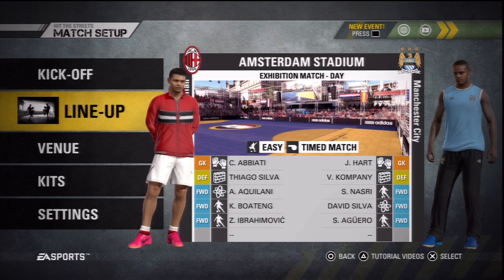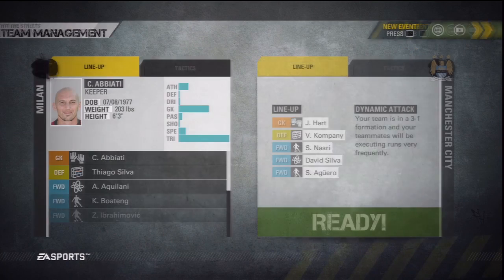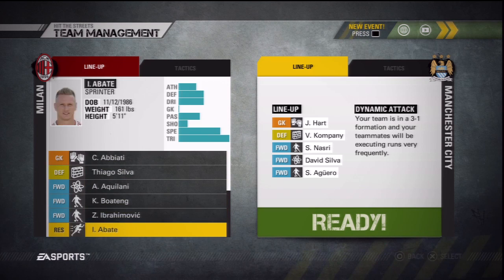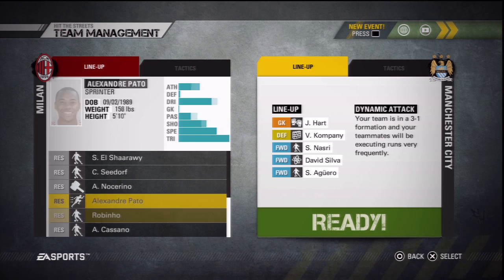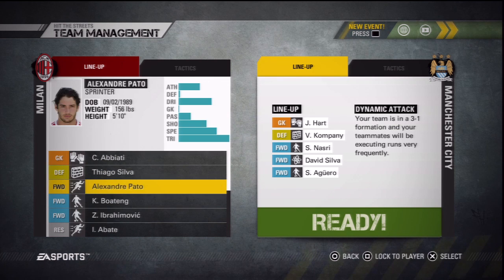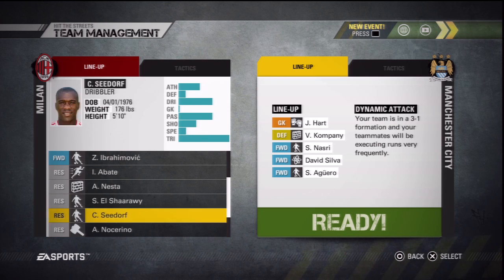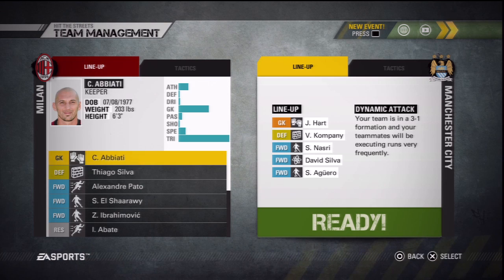Here you can choose to start the game, do your line-up, and change the kits — there are four different choices. Let's have a look at the line-up. It's a full team, basically. El Shaarawy — so we're going to get all the big names in there. We're going to take out Aquilani, get El Shaarawy in for Boateng. I like Ibrahimovic, he's really good. I like Thiago Silva too.